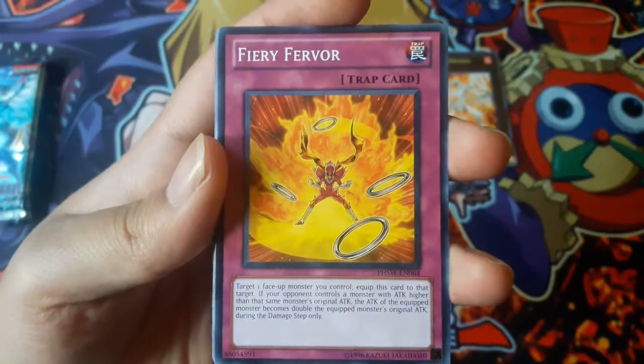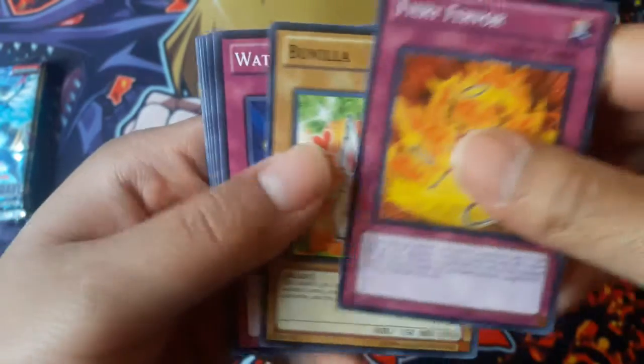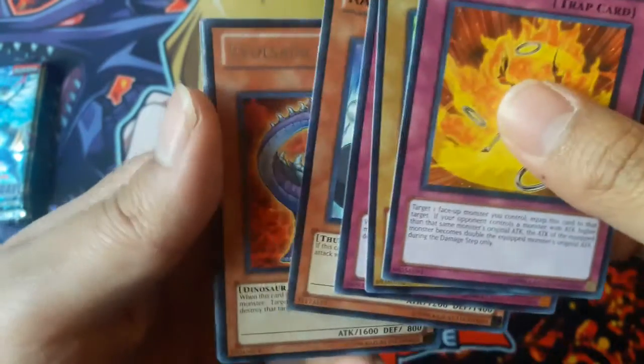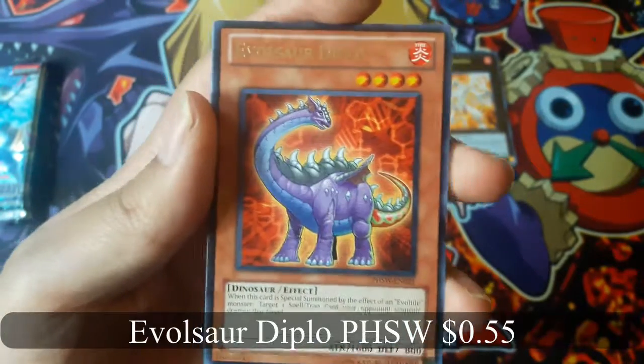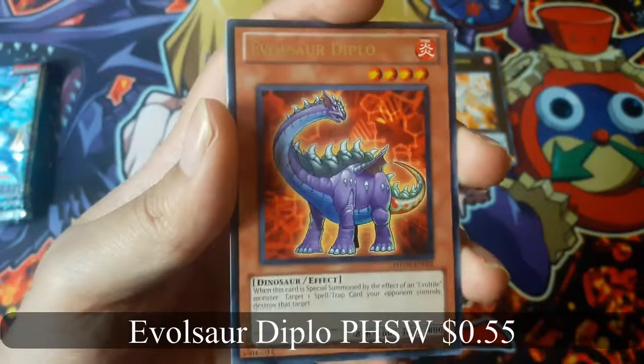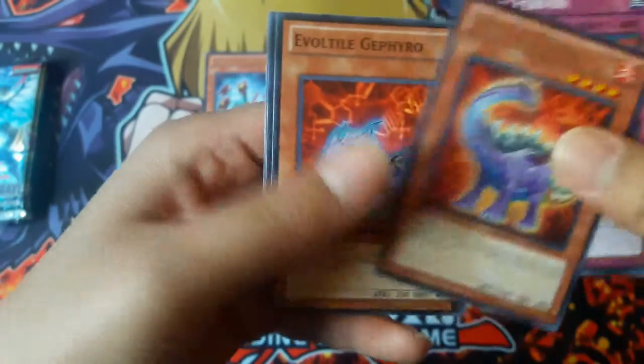Fiery Freeborn. Evolsaur Diplo for Rare. No hollow again.